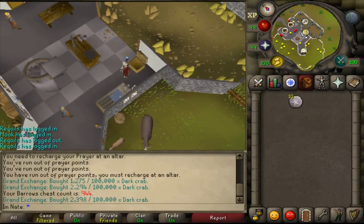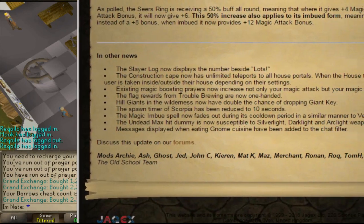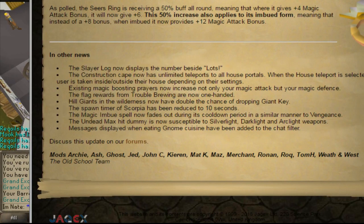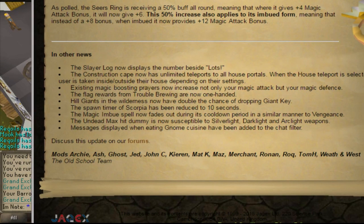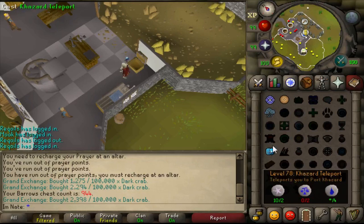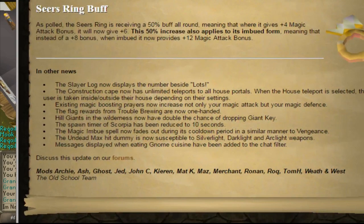In other news, some little updates: the slayer log now displays a number beside lots of entries — I thought they already did this last week. Existing magic boosting prayers now increase magic defense, which I'll go over in a moment — that's actually a big thing. Magic imbue view has been changed so now it fades out like vengeance. You can read through the rest of the patch notes if you want to see them.